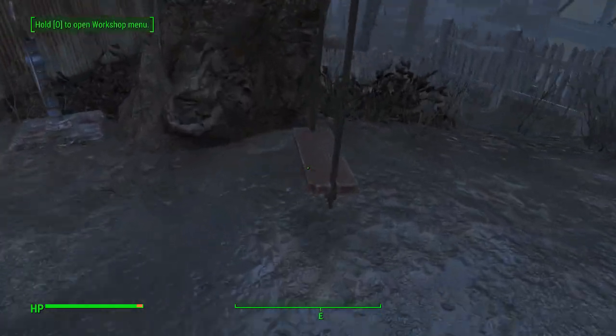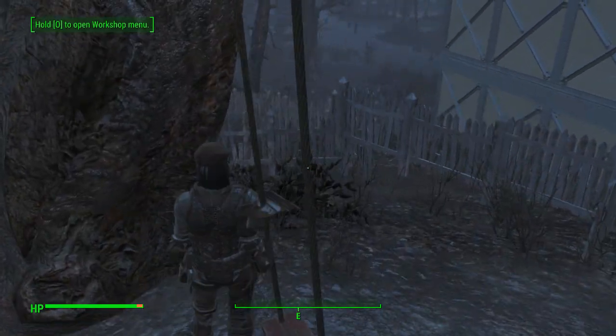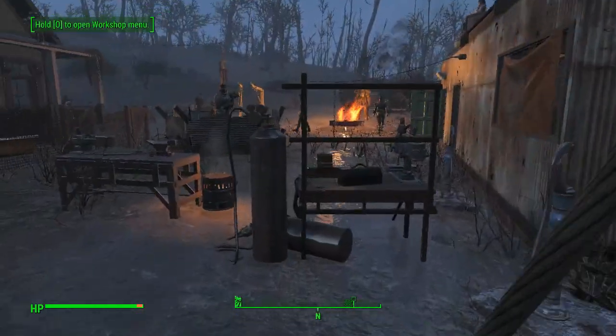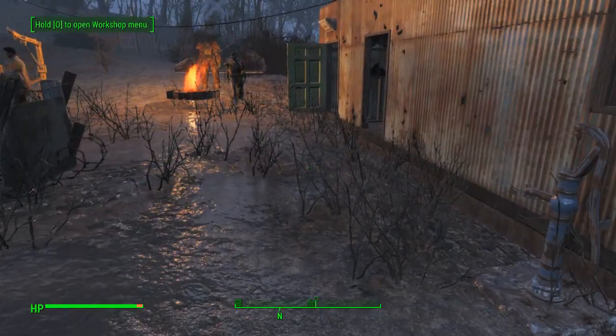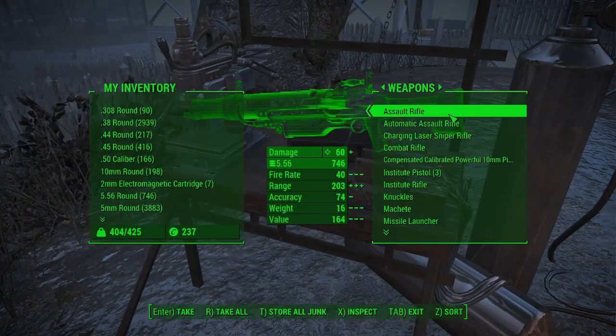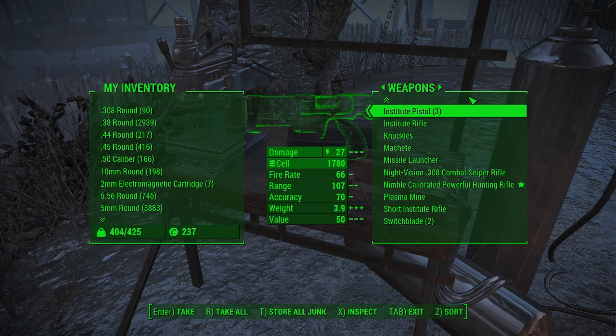I came here without the proper stuff I should be carrying, because these are the sort of quests that are going to start happening now. When a settlement has less than 25 power, something will happen — the generator will break down, even though it was in a secure area. It will break and you'll have to fix it, and if you haven't got the stuff on you, you'll have to make it up as you go along.